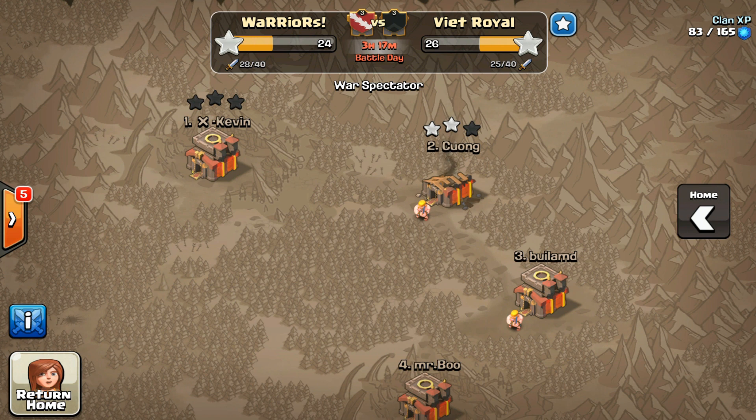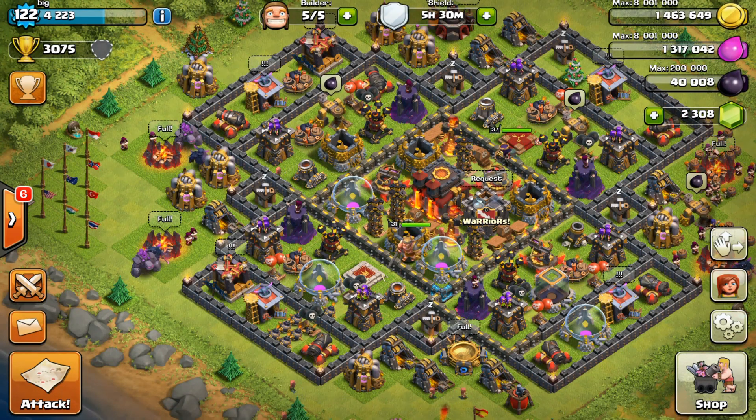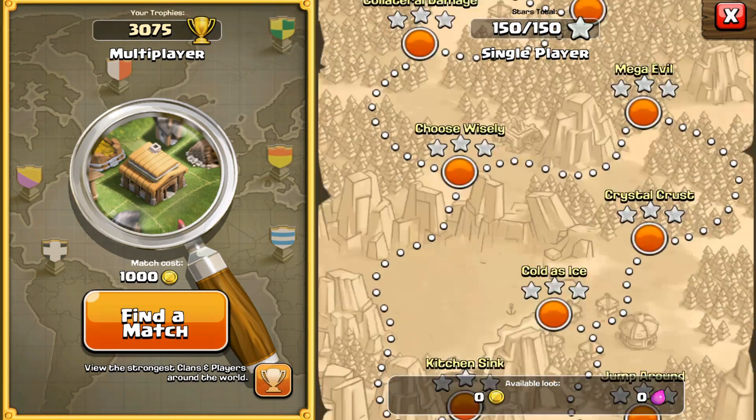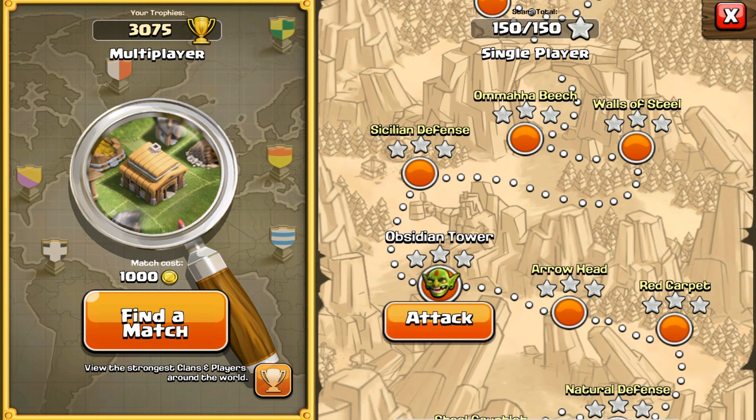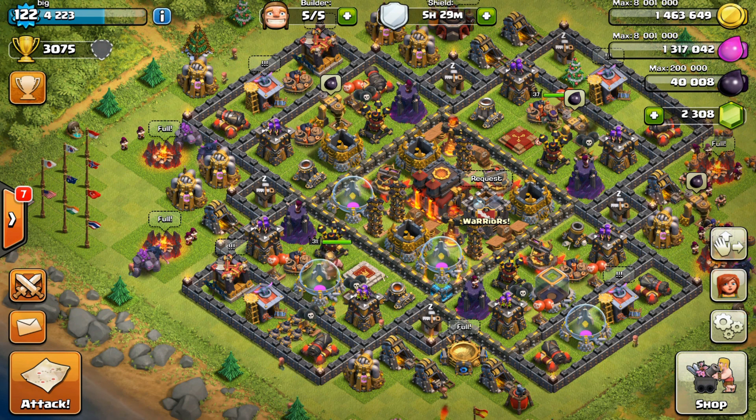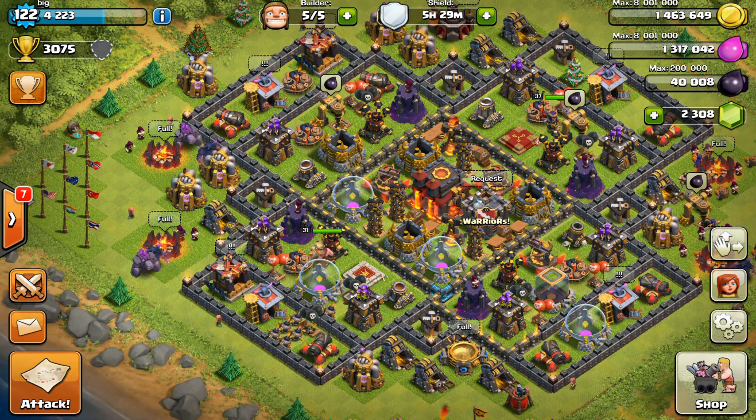Moving on to some gameplay improvements: attacking troops will not start chasing defending troops as far away as they used to — I think that's a major improvement. Next, they fixed a very rare case where a defense might target a troop at the edge of its range and not fire. And loot values for many lower-level single player maps have been improved along with some slight layout tweaks. All of my single player campaigns are done, so I can't really tell you how much it increased since I haven't attacked a single player map in probably a year.